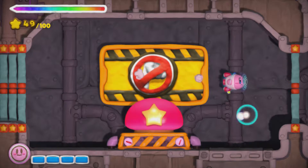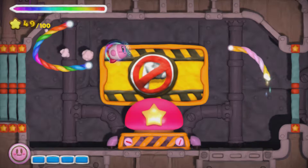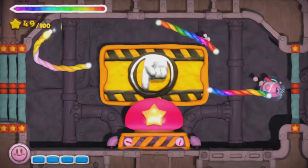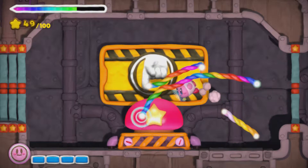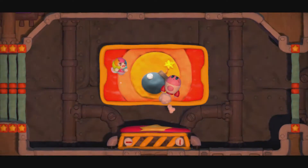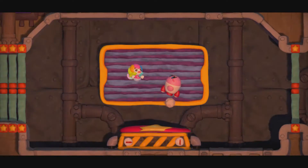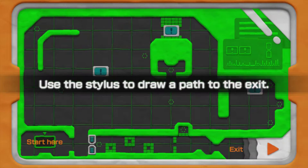This is interesting. It says 'Don't press the button.' You're right, I shouldn't press it. Let me go through the door... Fine, I'll press the button. Self-destruct sequence activated. But the line has an idea - you can use the stylus to draw a path through the exit.